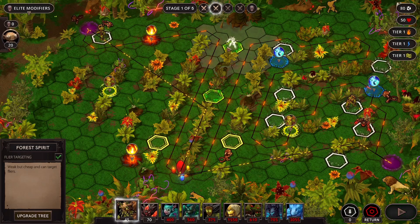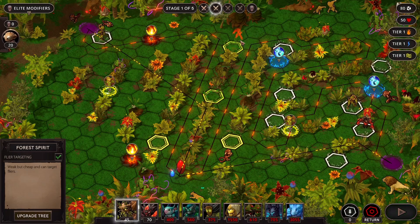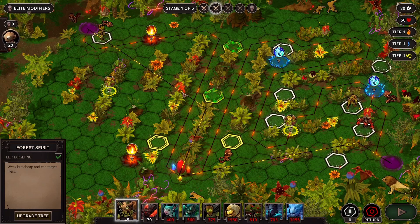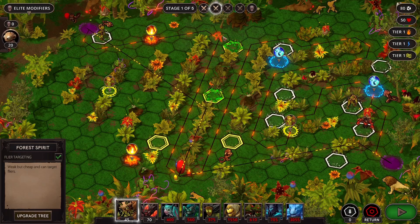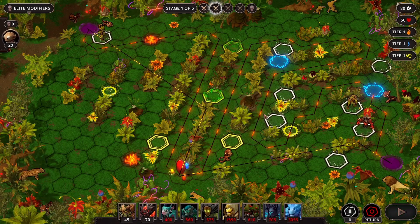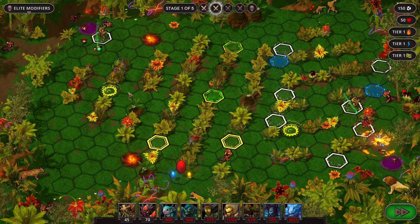Oh, this might be a great place for a cyclone spirit because we can get four of these hexes targeted, and if we expand the empowered strike it could hit even further and get bonus damage for everything that gets there. That's an idea. Well, for now we do work.